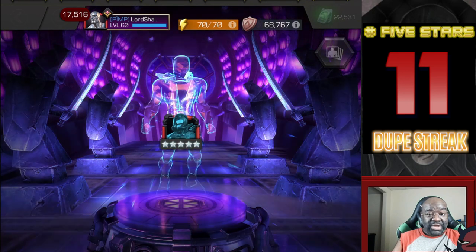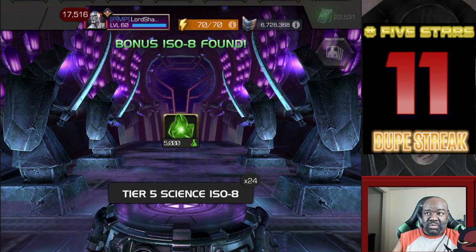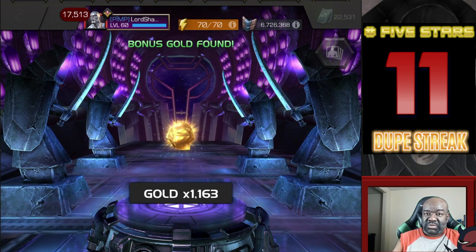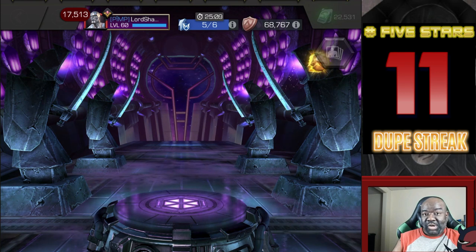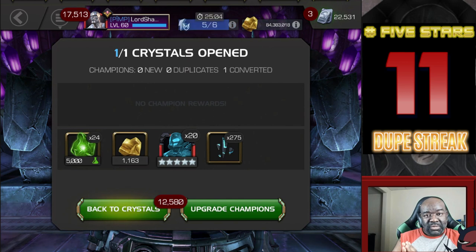I have so many of these champions already. That's why, outside of getting it from Incursion Shards, I don't buy the basic Five Star Crystal looking for a champion in particular. It is possible to get Doom, Human Torch, and the like, but the chances are pretty low. I've opened a lot of these and still haven't pulled them.